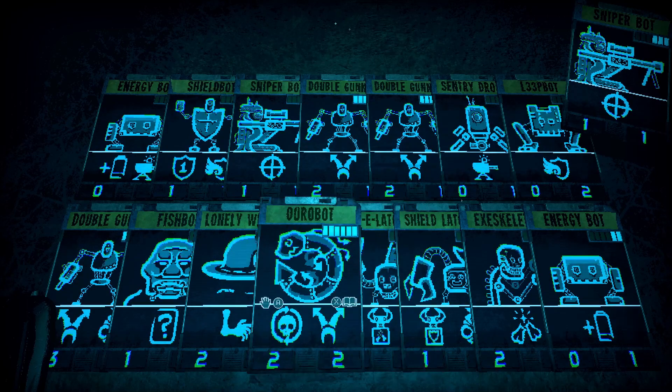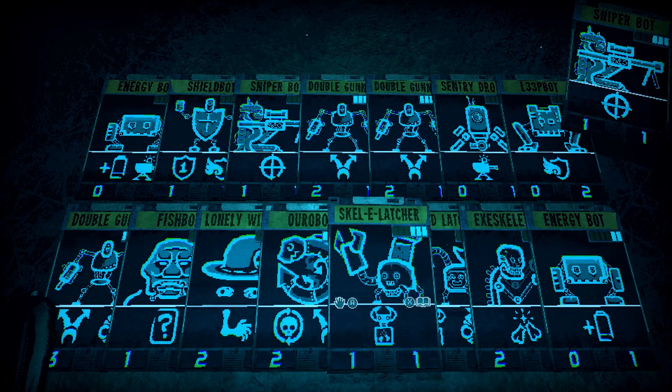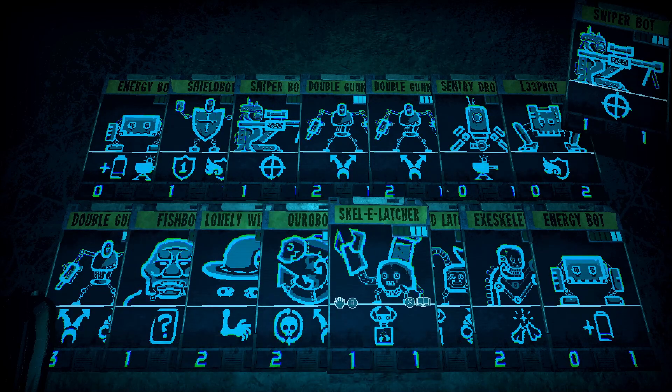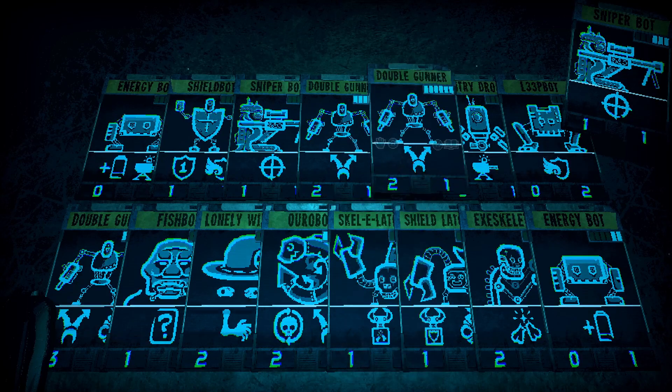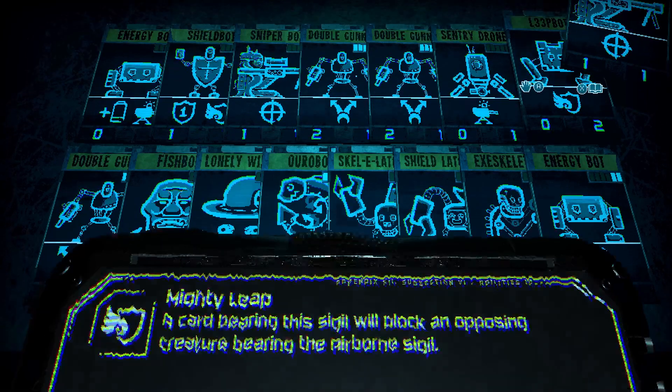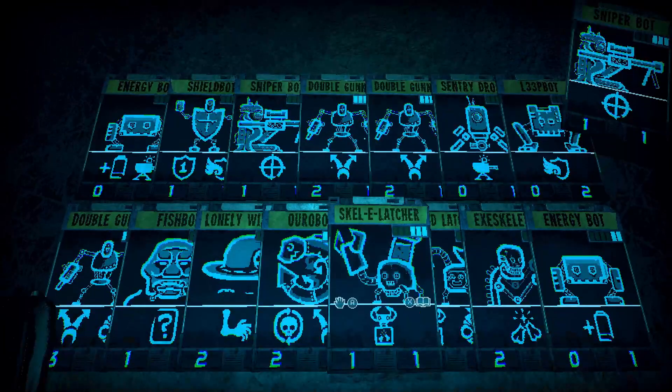You got the aura bot. Yeah, you all remember? I remember now. It's kind of hard to forget. We ain't getting rid of Lonely Wizard, though. Oh, no - I like him. He's two, right? Yeah, he's two. Fishman is three. Skeleton latcher? Yeah. Because now you have your exoskeleton. I'm looking around - I think LeapBot's two, right? I think so. Skeleton latcher. Let's do that. It's a good trade for a sniper bot. We'll go with that.